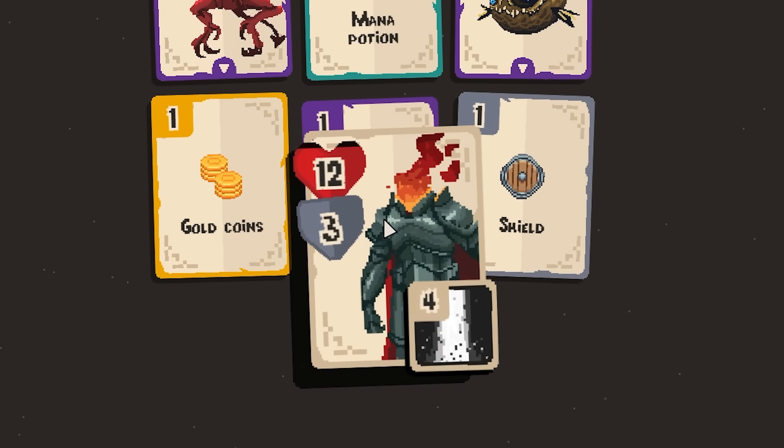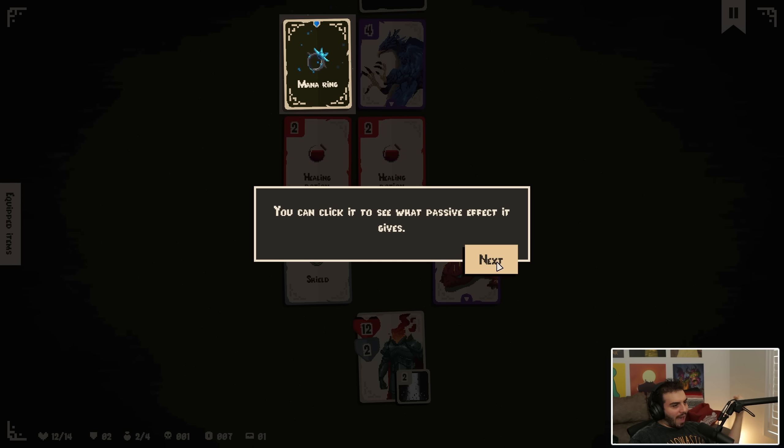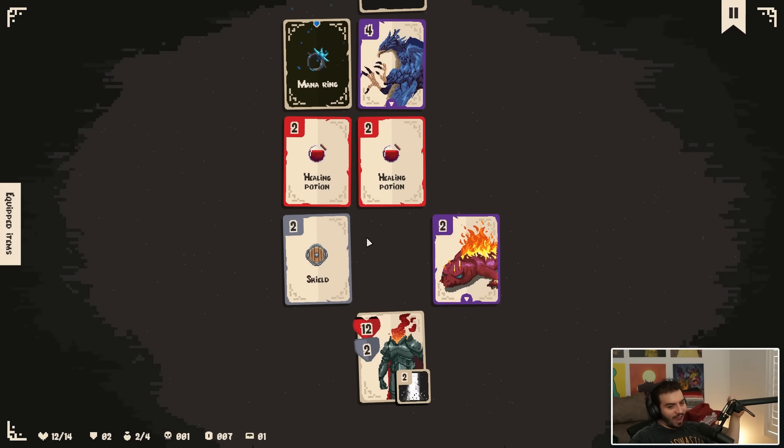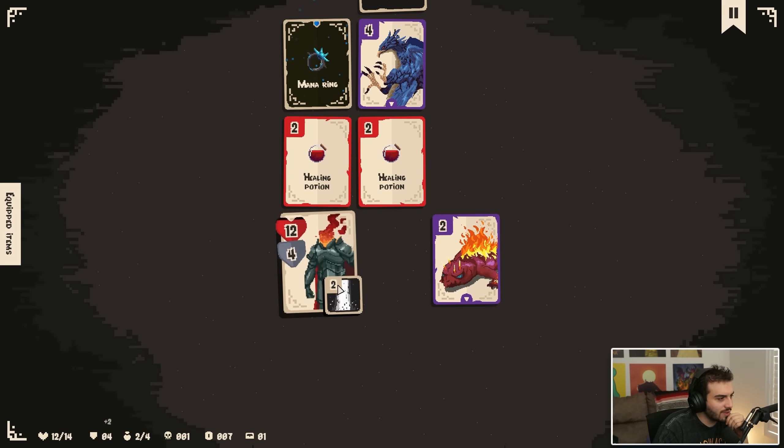I have the mana potion — that seems good. An item has just appeared. You can click on it to see its passive effect. Try to reach and add it to your inventory to gain its effect. Some items are rarer and more powerful than others; they can change the game and your strategy. This guy looks pretty spooky — I do want this. I could probably fight him, it's only two damage. But if I fight this, I take the damage from this card too. I can't even get it, so it's probably not worth it.